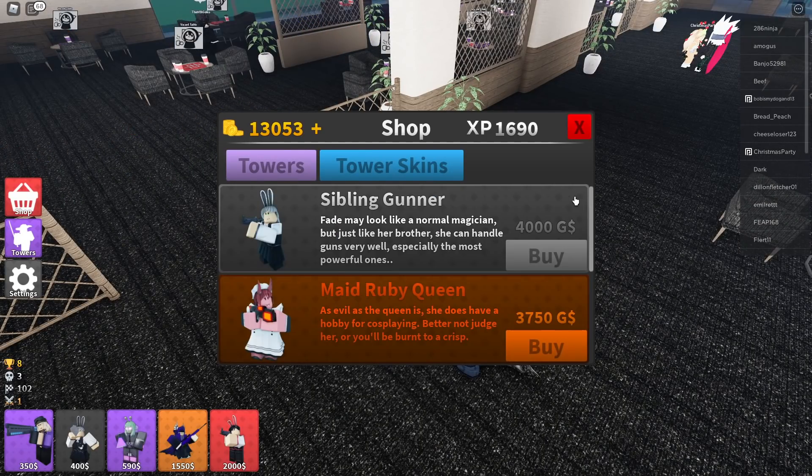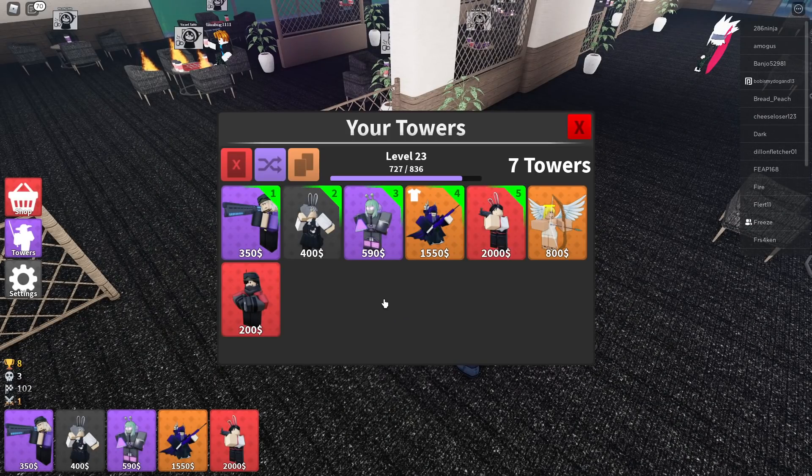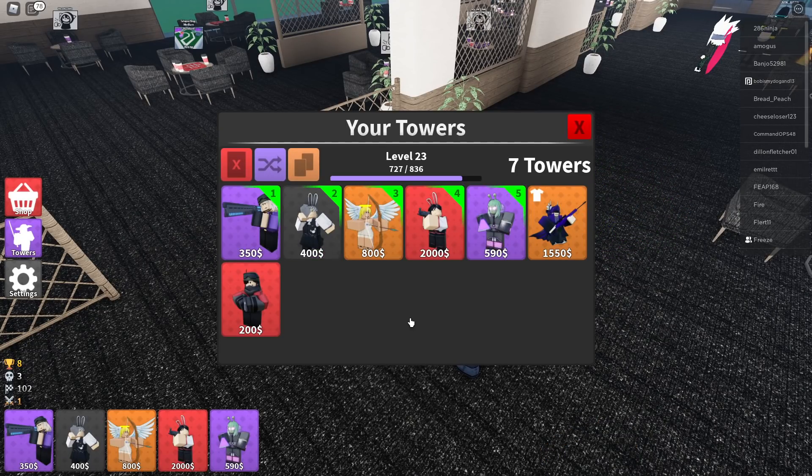For the regular towers you can only use XP, which cannot be bought — it has to be earned by playing the game. They just expanded this; the last time I was in here the only option was the apprentice Maya. Here's the tower UI — you can see all the towers I have here in the order they show up in my loadout. It's really simple to equip or unequip towers: you just click on them and they leave your loadout, and if you want to bring them back you click again. There's also this button here to randomize your loadout.